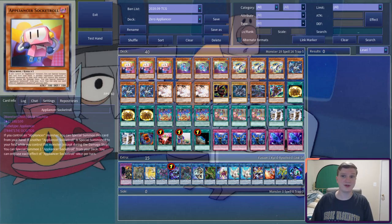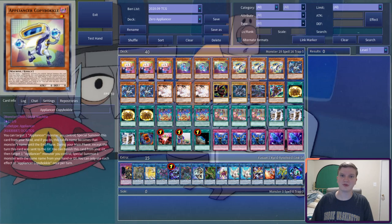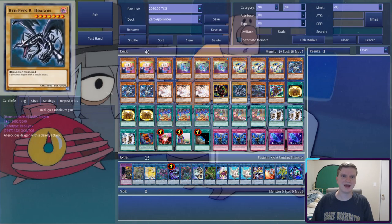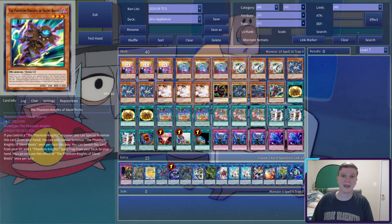First, our Appliancers: three Socketroll, three Breakerbuncle, and three Copybuckle. Next, our extender: three Exceed, followed by three Ash, DM and Red Eyes, Zero Day, and Boots.